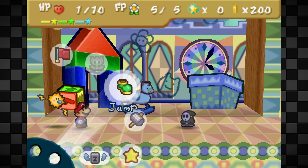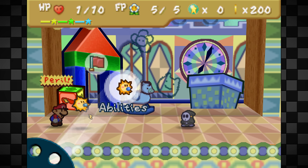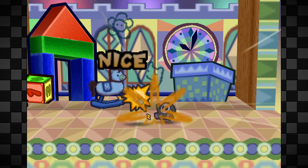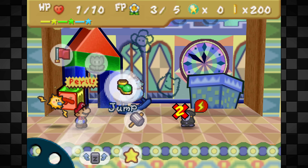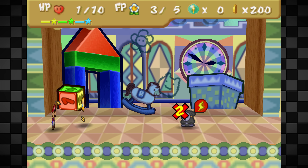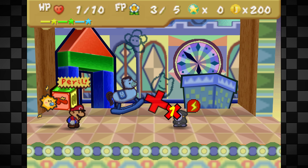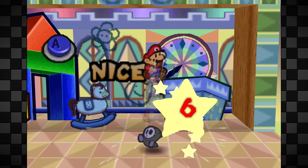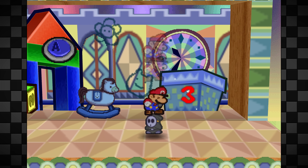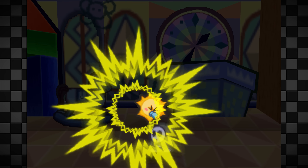Next up is optional boss Anti-Guy, easily defeated by Mega Rush and Power Bounce. More importantly we use Power Shock here — that stuns him, and you can maximize it if you're good at mashing A. Watt's Power Shock is super important; that's why I waited until after the Lantern Ghost fight to do this one. All we need are jump combos with Electro Dash and a Power Bounce next turn. Get a 5-cap, couple that with another Electro Dash and you have 50 damage — exactly what you need.